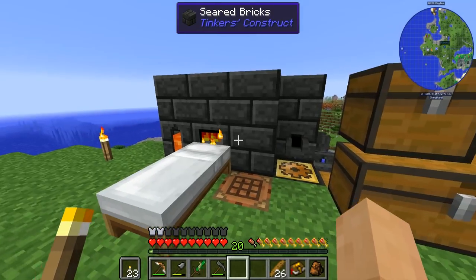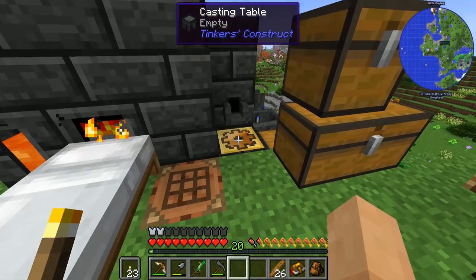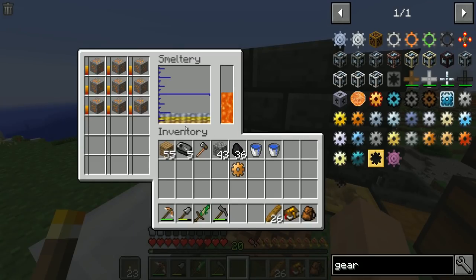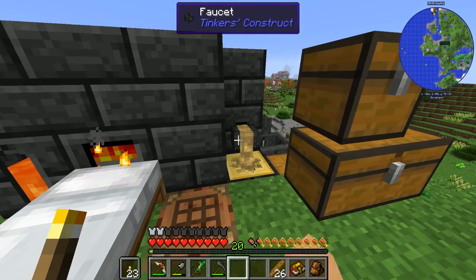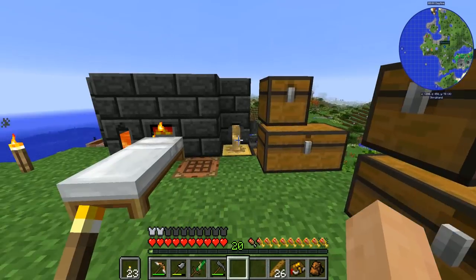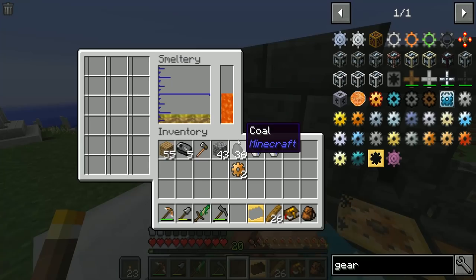This is going to take up a good portion of our resources but it'll be worth it. There we go — first bronze gear, very nice. I don't think there's a better way to do bronze in this pack — I believe you're supposed to alloy it, which is kind of cool. We'll also need to get the ingot cast ready.